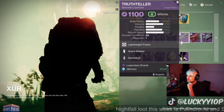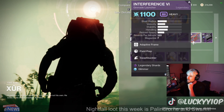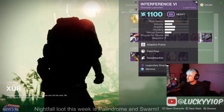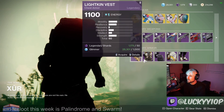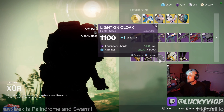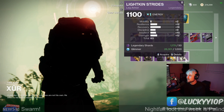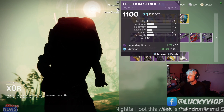Truth Teller with Grave Robber and Quickdraw is pretty terrible for both PvE and PvP. There's also a roll with Crowd Pleaser which is a half-decent roll. In terms of armor: there's a 58 average stat with low recovery, a 60 stat cloak, and the helmet is 58 low. The Hunter boots are actually pretty impressive — 18 recovery and a 63 stat total, so definitely worth grabbing those boots.